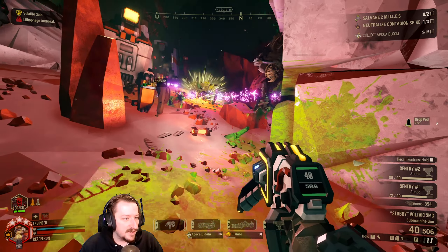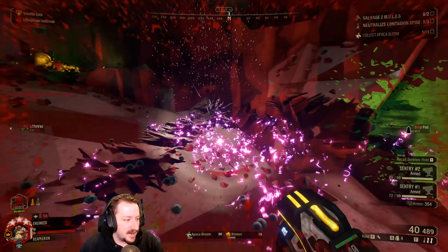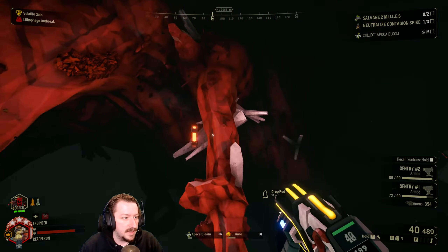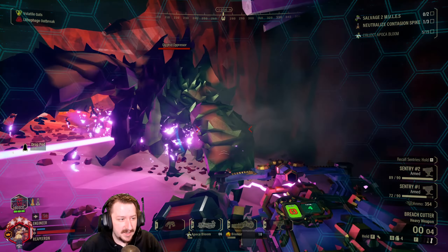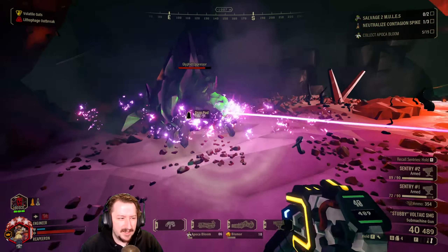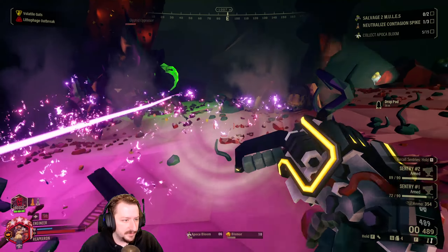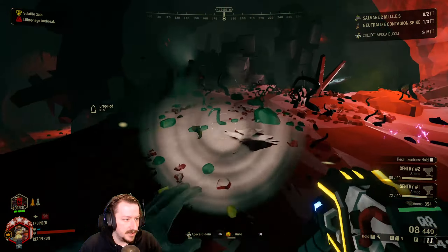Get him! This is where Spinning Death kind of excels — definitely against crowds, sometimes against larger enemies. You're also immune to the Spinning Death damage as Engineer. You aren't as other classes and you'll still take some damage from it, but it's not a huge amount. It's also really good for resing teammates too. So if you see a downed teammate, launching this on top of him is a pretty good strategy.